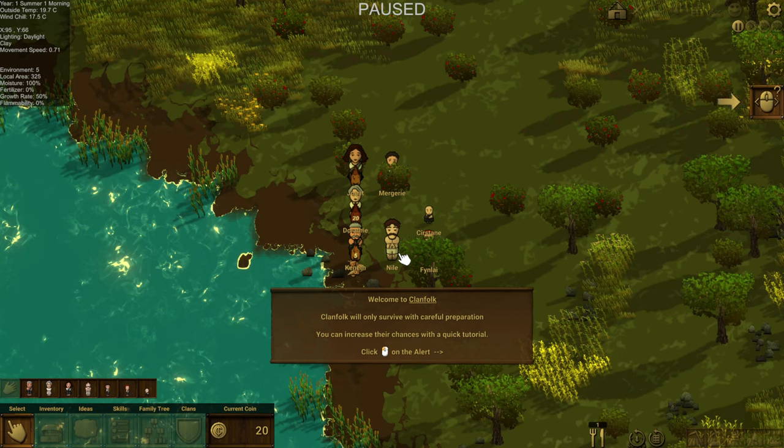So we start with our crew here and poor Niall's in his underwear, just chilling right now. As you move around the map, there are stats on the top left that tell you hay, soil, how fast you move, what the growth rate is, what the temperature is outside, what the wind chill is, the environment, moisture, fertilizer, growth rate — all kinds of great stuff. Flammability — that's good to know.